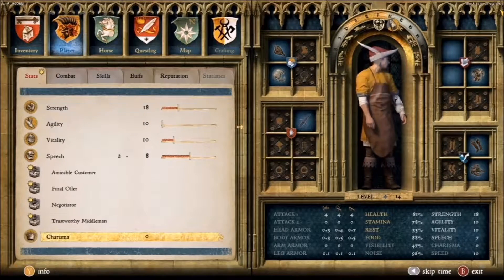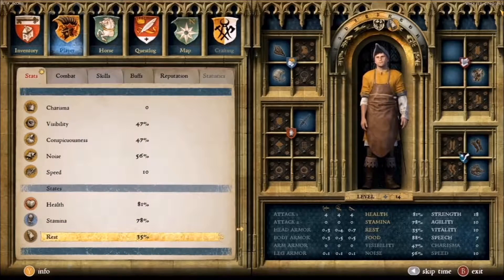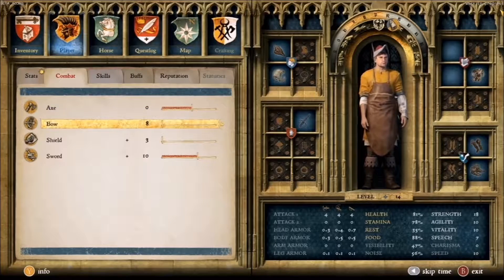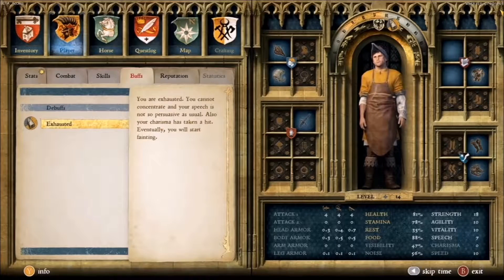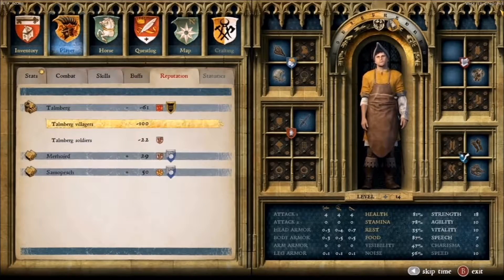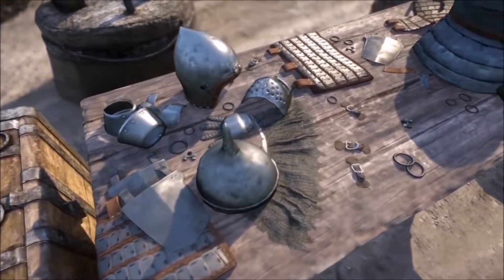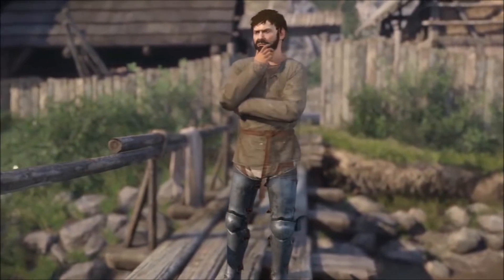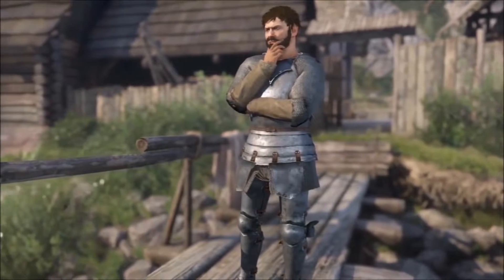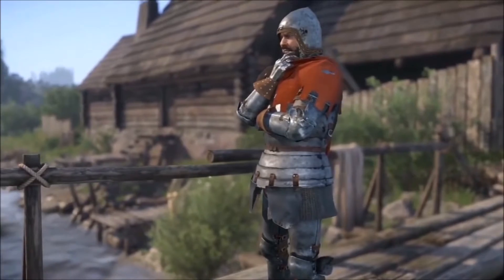Welcome back to another video. Today we're talking about Kingdom Come Deliverance, an up-and-coming RPG game. What you're looking at right now is E3 2016 gameplay. Quick background: this is a Kickstarter game that reached its goal back on February 20th, 2014, and I actually put some money down to help develop it. The game is an RPG set in a realistic medieval setting — no fantasy elements, no dragons or magic — but it still looks like an incredible game and is quite a change from the usual fantasy games we see nowadays.